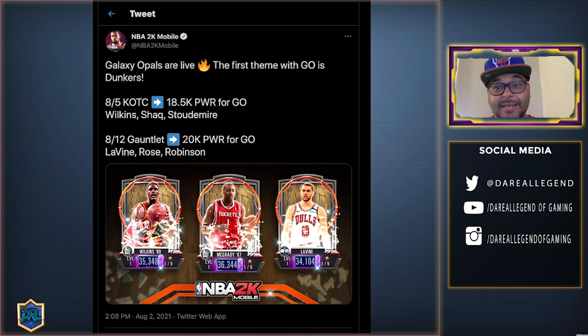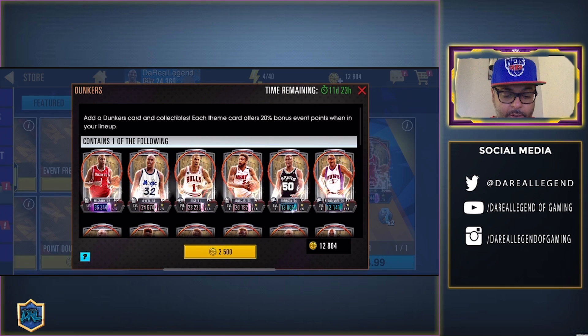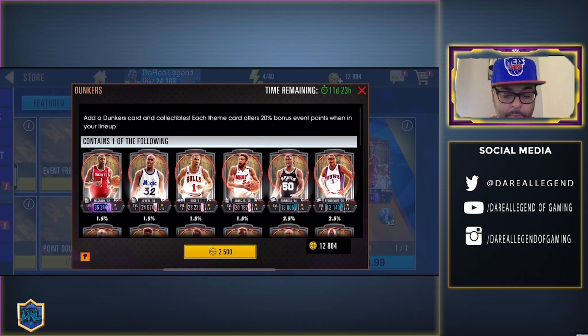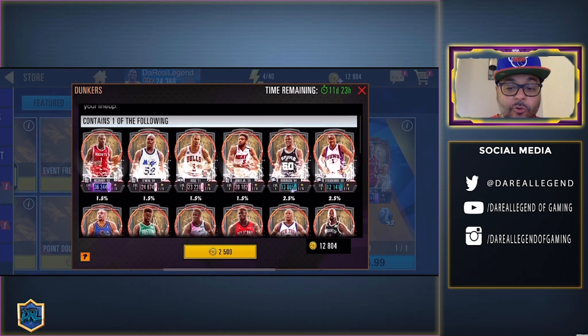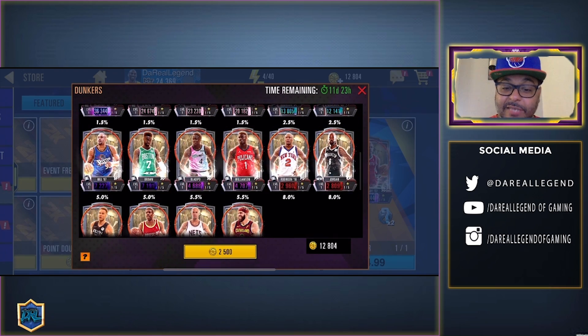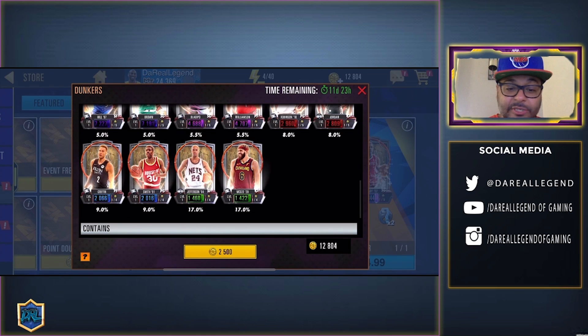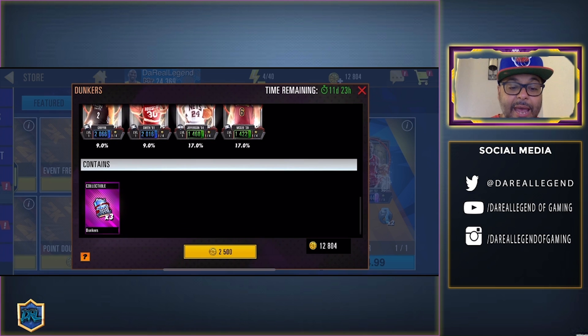The first pack is the Dunkers Pack — you get a 1.5% chance to get the Galaxy Opal, 1.5% chance for the Pink Diamonds, 2.5% chance for the Diamonds, 5% chance for the Onyx, 5.5% for the Amethyst, 8% chance for the Ruby, 9% chance for the Sapphires, and 17% chance for the Emeralds. You also get an opportunity to get three collectibles.